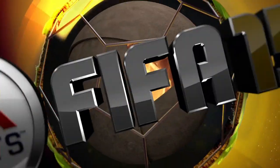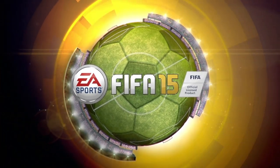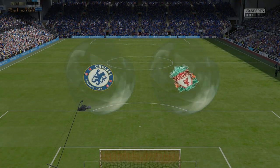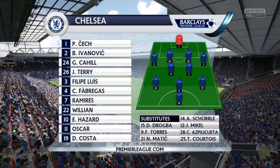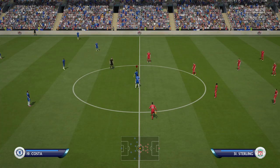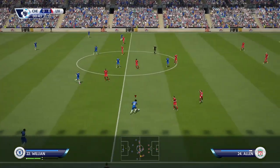It's in the game. Welcome to EA Sports live coverage of this friendly. Here's the Chelsea line-up. Petr Cech starts in goal. Gary Cahill starts with John Terry as the centre-backs. Fabregas plays with Ramirez in the centre of the park. Diego Costa is the lone striker today.